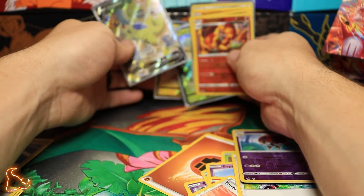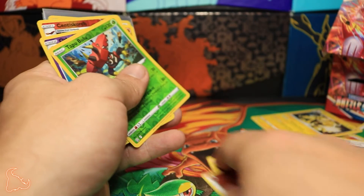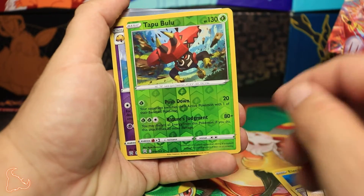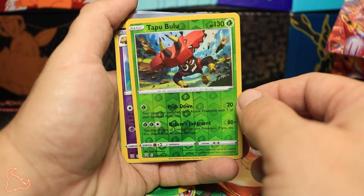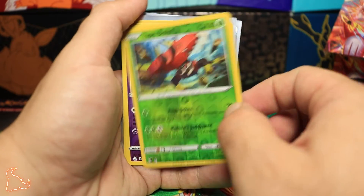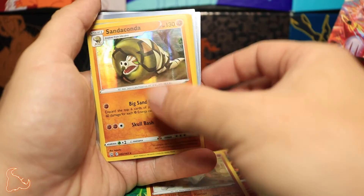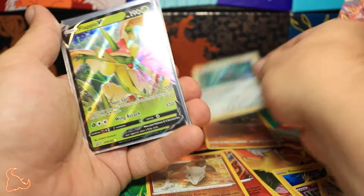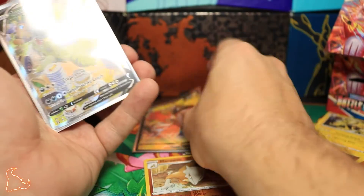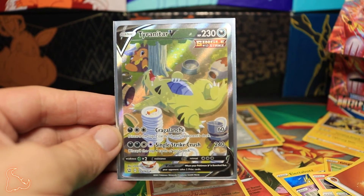Let's go over all the notable pulls. We have our Tapu Bulu — very similar to the GX one. We got the Orbeetle, Centiskorch, Marowak, Sandaconda, our promo was the Bronzong, we got a Flapple V, the Tapu Koko V — and last but not least, we have our special art Tyranitar V.